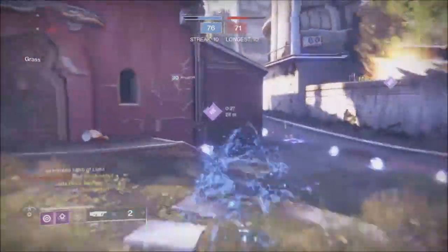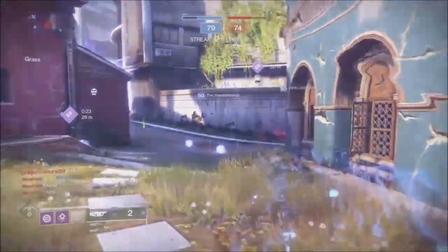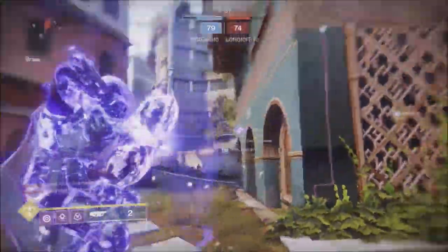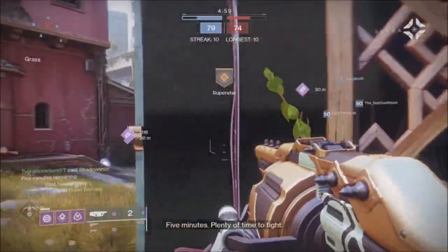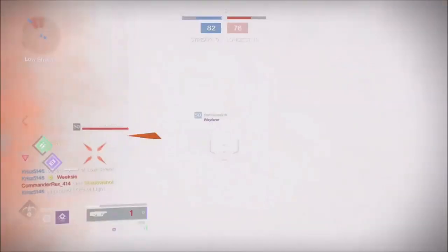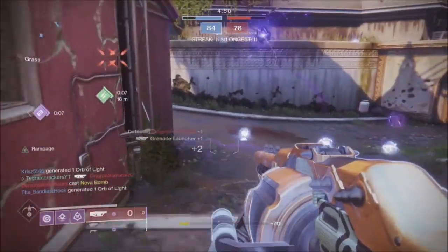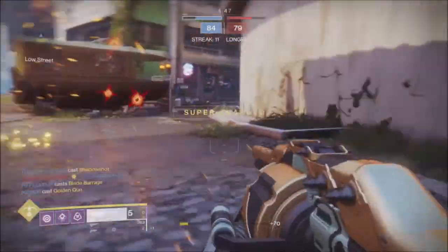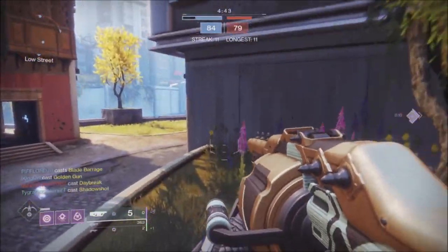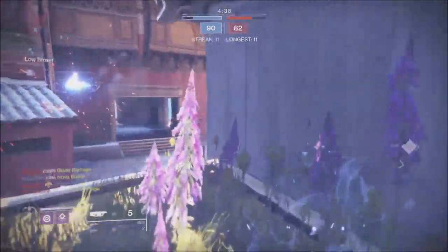Your play style is going to have to change for this gun — you're going to be playing a completely different style that you probably won't use again after you get it. It is a very slow, passive play style. Once you get into a room, you're going to want to use your super. Make sure you have your super for each gunfight, find the room with the most traffic, and pop your super either on the ceiling or above a doorway — never on the floor, because the floor is too easy for people to spot the tether.